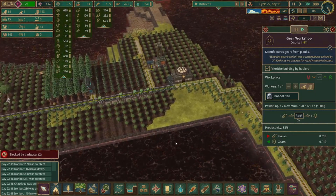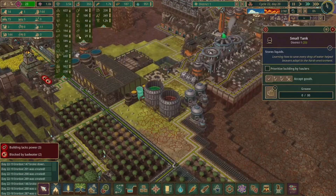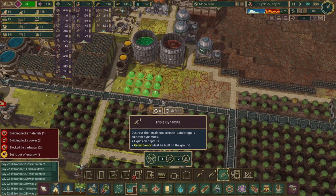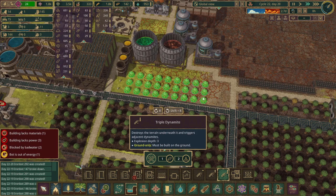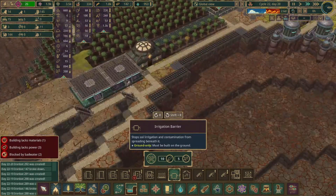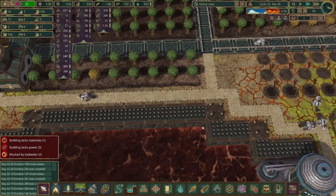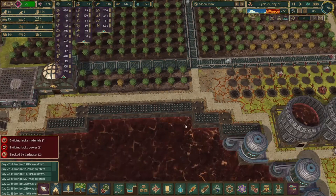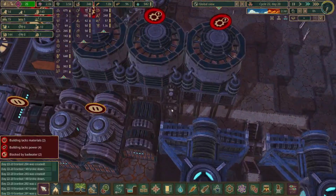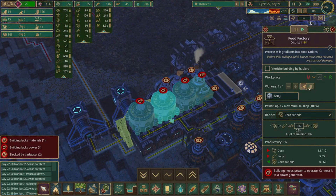It looks like the bots did finish placing all the dirt blocks over here so now it is completely squared off. We do need to make sure we have some storage set up for both the raw materials and the completed food, so we can go ahead and get some underground storage lined up. I also need to add in some contamination barriers since apparently they switched it so that now you need to have them completely around the corner — this little gap between them is enough for the bad water to spread its bad effects. And it looks like I did not place this in the right spot so we have to get rid of it. We'll also want to make sure we switch all of these jobs to the bots.